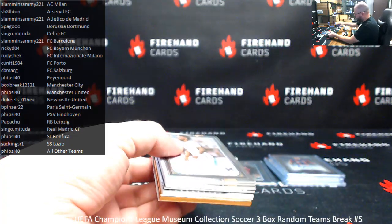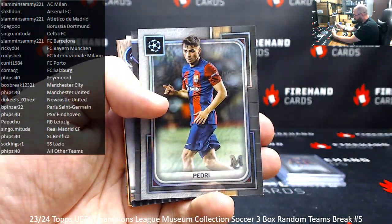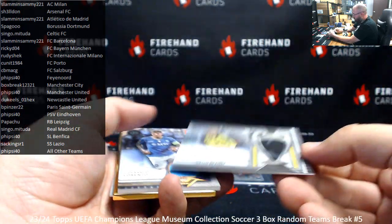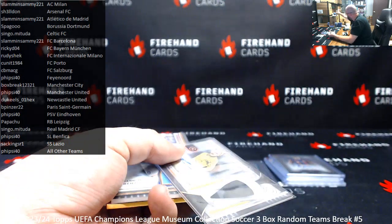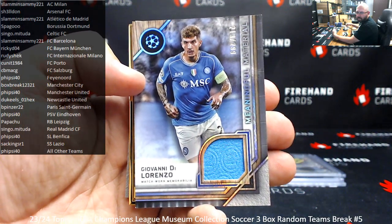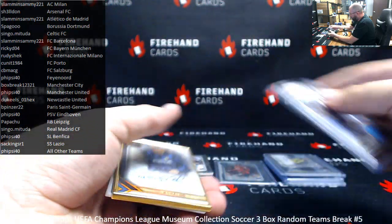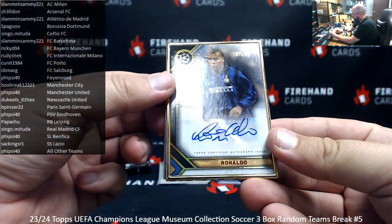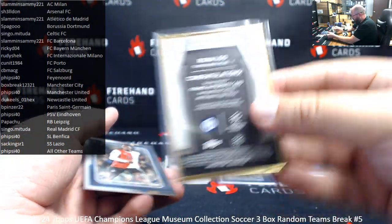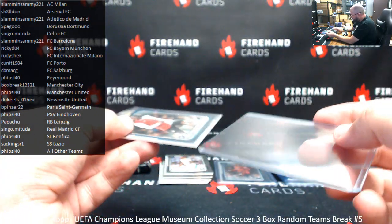We're going to have a frame in this one, guys — good luck. Base cards: Vinicius Jr. for Real Madrid, Jamie Bynoe-Gittens for Borussia Dortmund, Memphis Depay for Atletico, and Pedri for Barcelona. Another Borussia Dortmund jersey numbered 199 — Julian Brandt, also going to Spago. Meaningful Materials for Giovanni Di Lorenzo for Napoli — that's the catch-all spot, Napoli going to 5-side 40. And we've got a frame numbered 250 — Ronaldo. Not Cristiano Ronaldo — the original Ronaldo, Inter Milan. Going to Rudy Shaq. I'll get that in a top loader at the end of the break. Antonio Malambo for Feyenoord, blue parallel — Feyenoord going to 5-side 40.